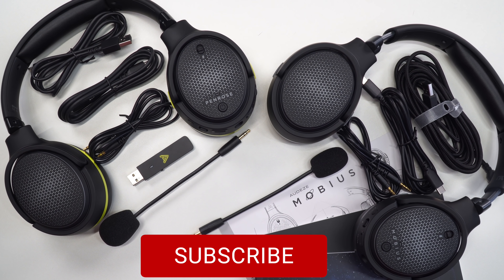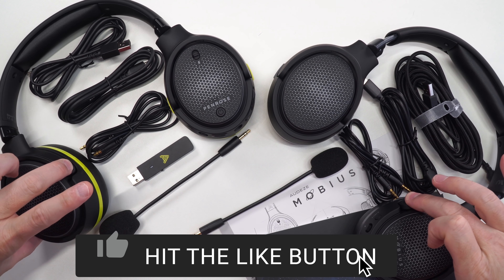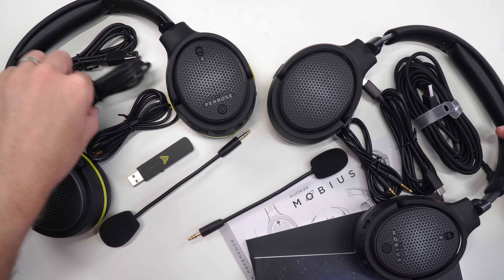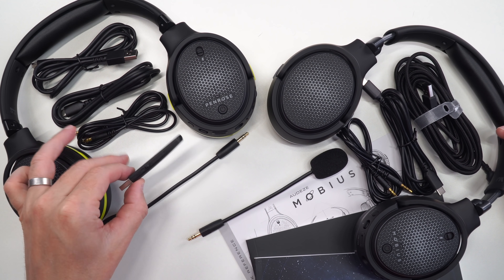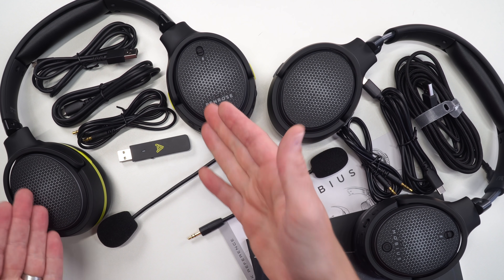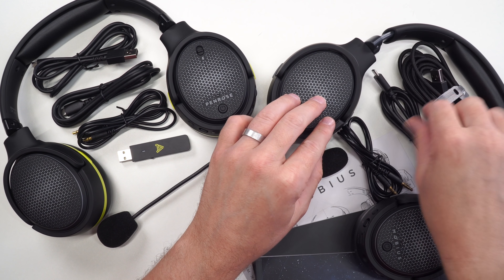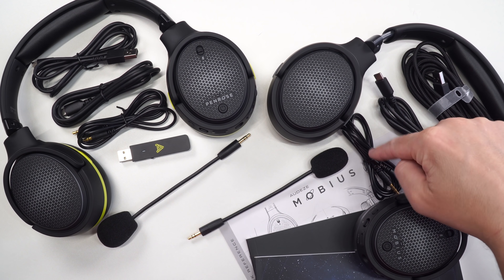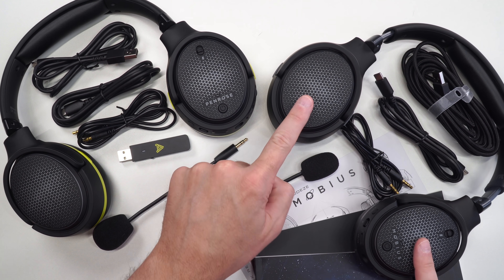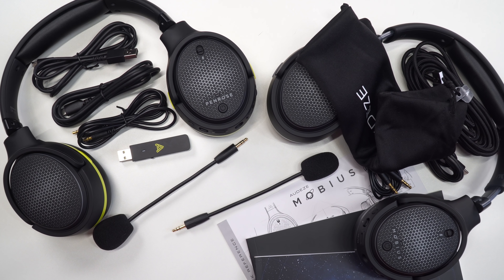As far as what's in the box for both headsets, quite similar. Penrose on one side, Mobius on the other — you can tell by the colored ear cups. You get USB-A to C, USB-C to C, a 3.5mm wireless dongle which you can switch between PC and Xbox, and your detachable microphone. And of course your headset. Coming over to the Mobius, you get a very long thick braided USB-A to C cable, C to C, 3.5mm detachable microphone, a lot of paperwork, your headset, and a little carry bag.